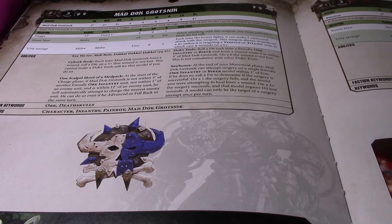Mad Doc Grotsnik also has One Scalpel Short of a Med Pack: at the start of the charge phase, if Mad Doc is not within three inches of another friendly Orc infantry unit, not within one inch of an enemy unit, and is within 12 inches of an enemy unit, he will automatically attempt to charge the nearest enemy unit. He can do so even if he advanced or fell back in the same turn. This is non-clan specific.